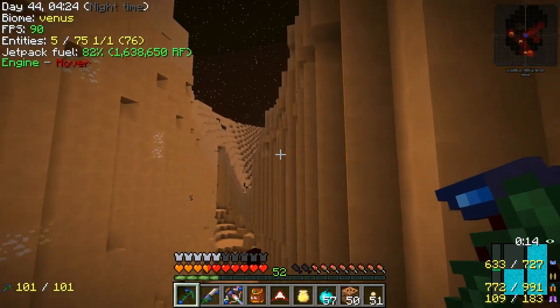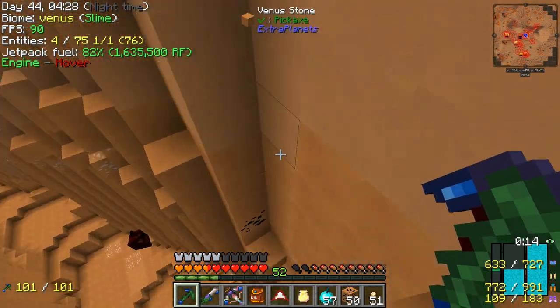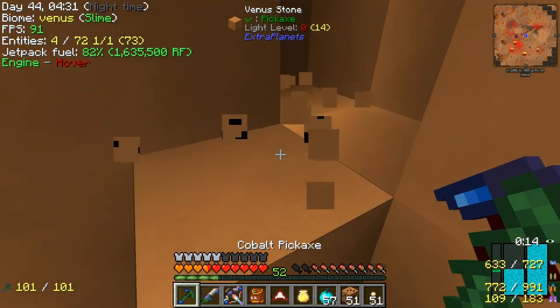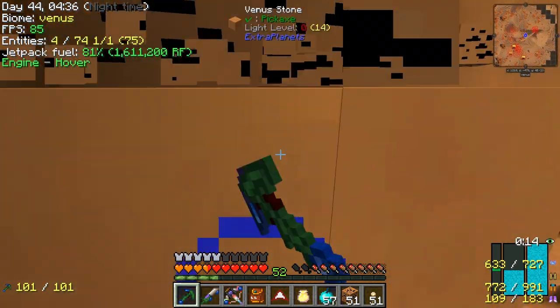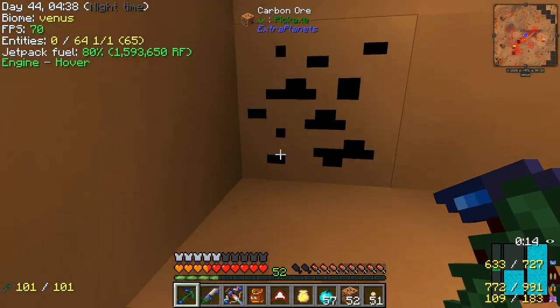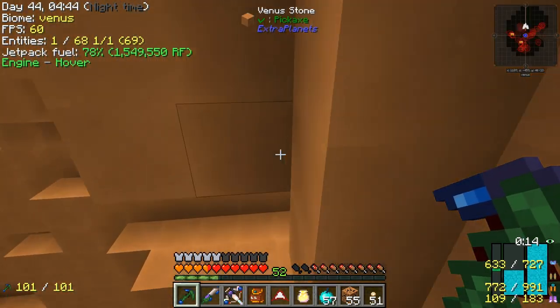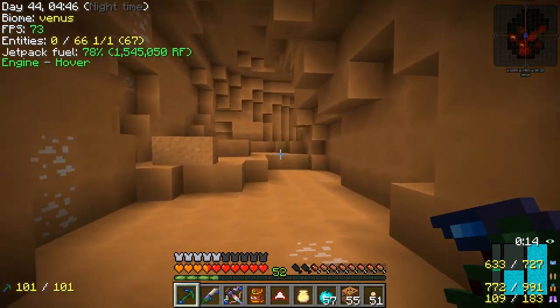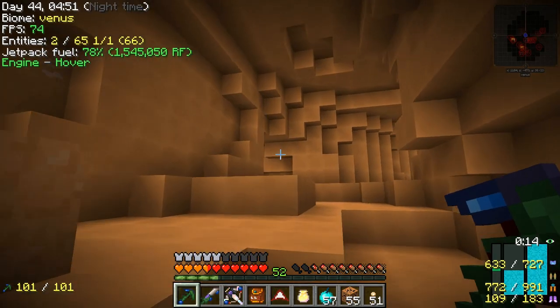Carbon ore is the specialty of this planet. Obviously, you cannot get carbon on Earth. This is the only place it can be found in the universe. It's a special isotope of carbon or something. We got to get enough to make our next rocket — don't know how much that'll be. I think about maybe a stack at least. We'll grab two or three before we leave here though.